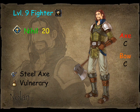Nolan is a level 9 fighter with an earth affinity. He will turn into a warrior and then a reaver. He starts out as a C in axes, and when he becomes a reaver, he becomes a C in bows. And when Nolan becomes a warrior, he will inexplicably be able to use crossbows.